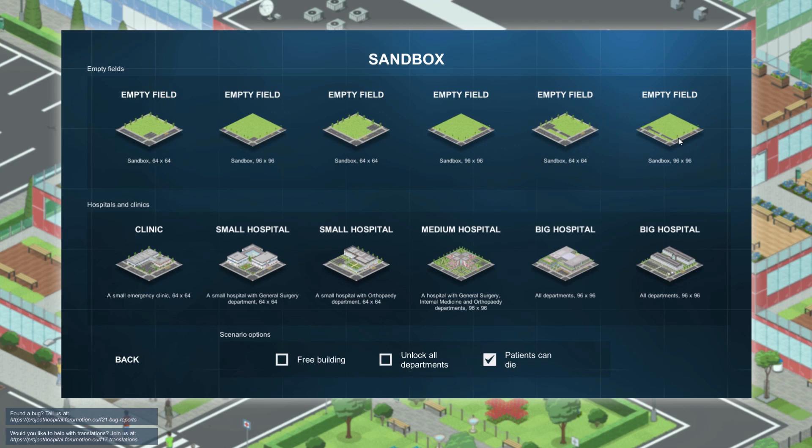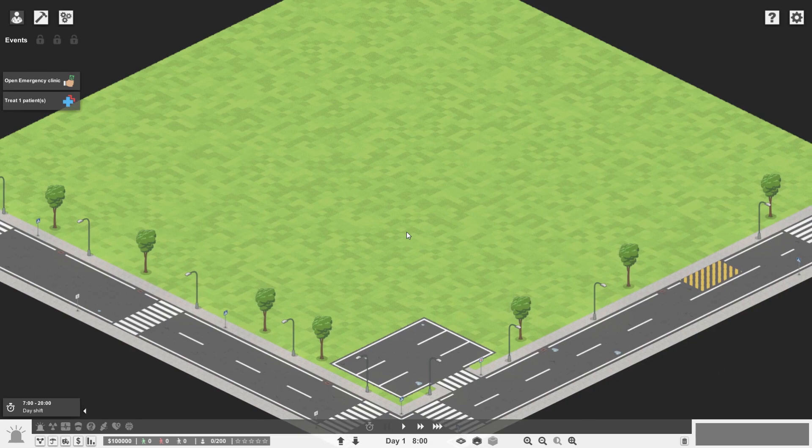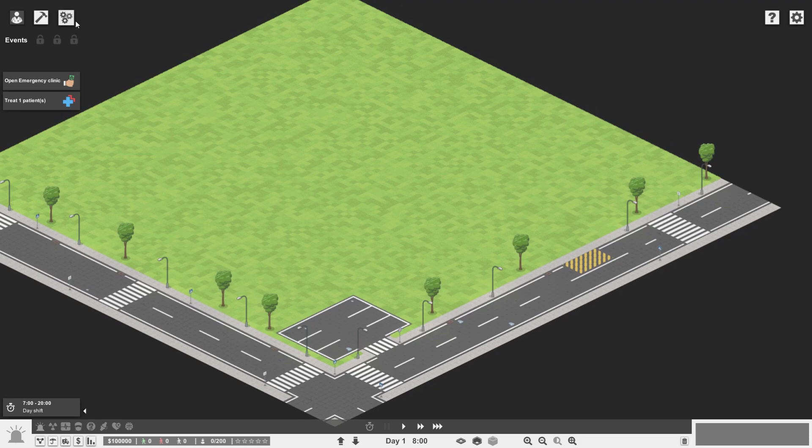Since we learned in the other series that this kind of road setup doesn't actually work the way we intend it to, I thought I'd use one of these setups over here instead. I'm going to try and do things a little bit quicker this time around, and I'm going to plan it a little bit better. The organic growth wasn't really working for us.